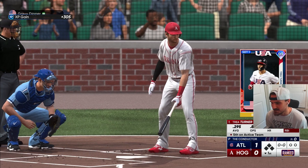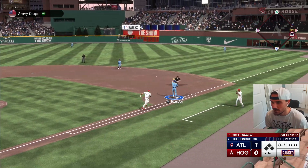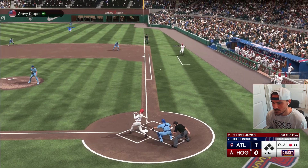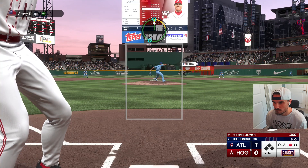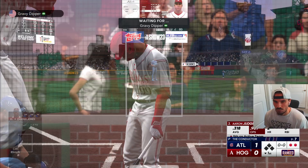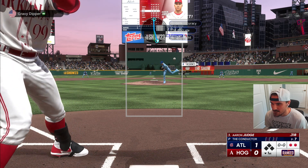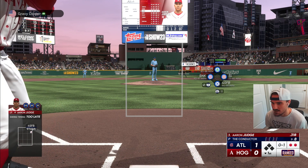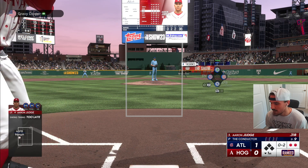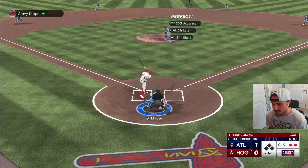Chris Sale, let's see what he can do — the Conductor. Good start, getting Trey Turner to roll over on that. Oh two circle change, fighting that off, getting him to ground out to Altuve. Two ground outs to start off his day. He's got the 99 Lightning Aaron Judge. I'm just terrible with Judge cards — I think it's because his strike zone is way too big. I can't get to pitches. Strikeout. Thank you. Mauer on to first. One, two, three.